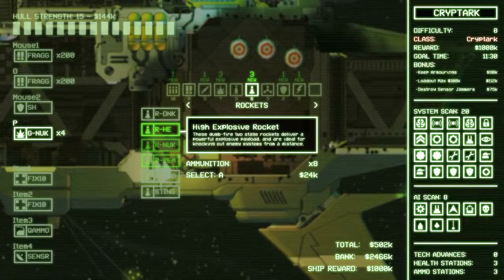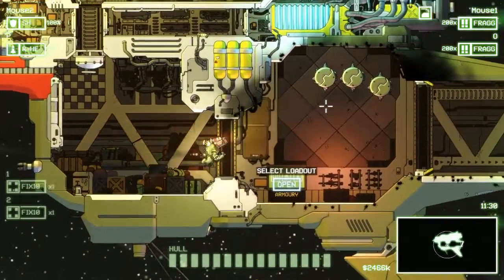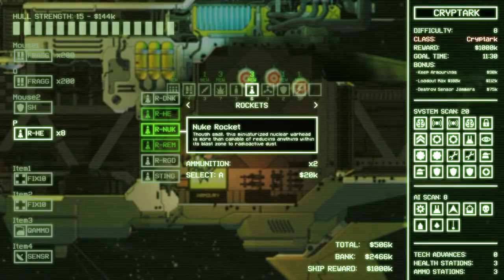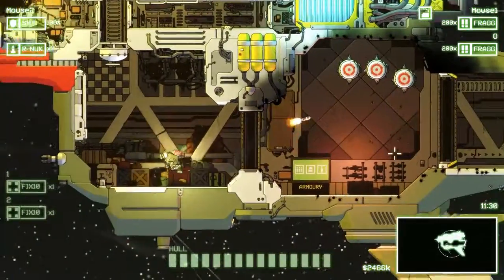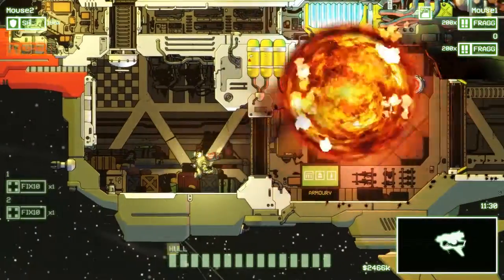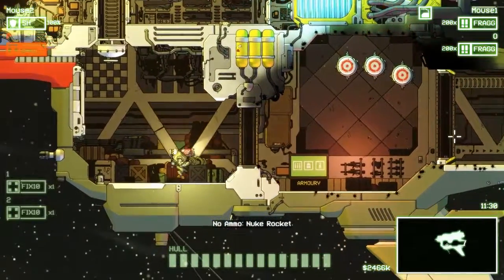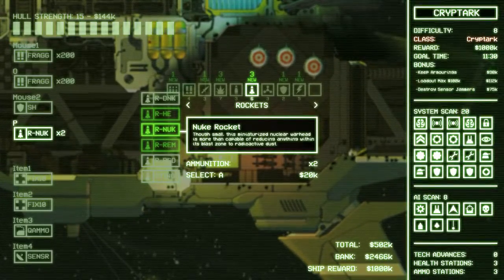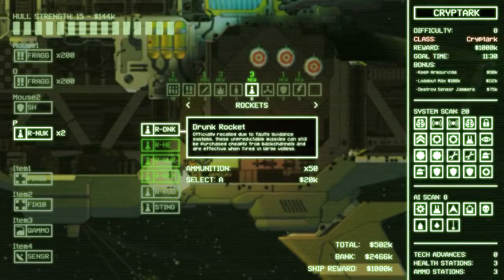High explosive rocket — these are good for hitting systems. I think the remote rocket is basically a better version of that, though I don't think it does more damage than most rockets. The nuke rocket is perfect. Remote rockets can be activated at your leisure. So the difference between the rocket and the grenade is that the grenade loses speed after a while, and the rocket will just keep going. Rockets are twice as expensive.